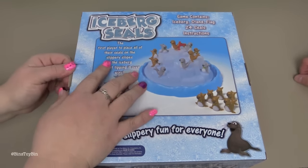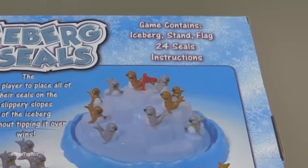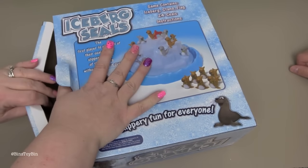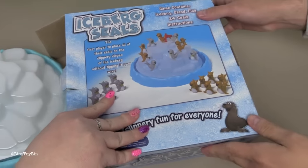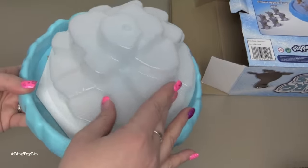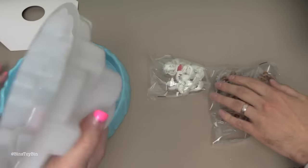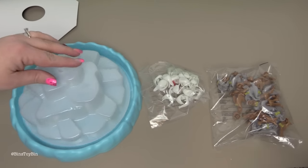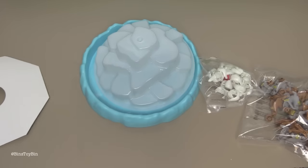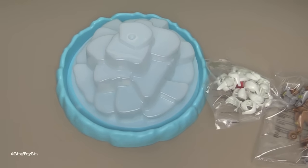Let's open it up and see what seals and instructions we have. There's the iceberg base. It looks a little wobbly. Set the iceberg on the post in the game base so that it's balanced. Place the flag in the center of the iceberg.